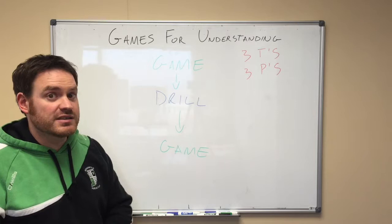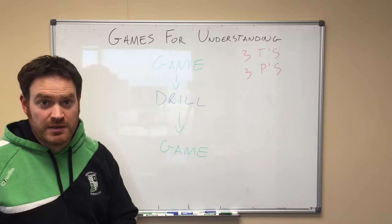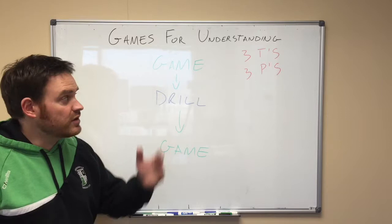We first start out with a game — it can be full, modified, or fun. It's something you create to put out there for your players. Then you observe what they're doing as a coach: what are they looking like in the three T's, what are they looking like in the three P's? Your observations are going to inform you on how to move on to the next step, and that's making the drill.